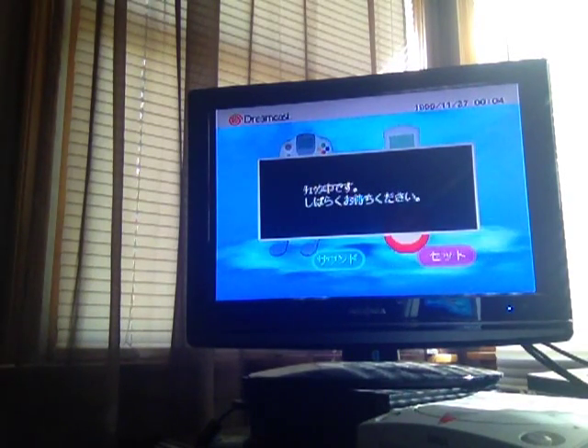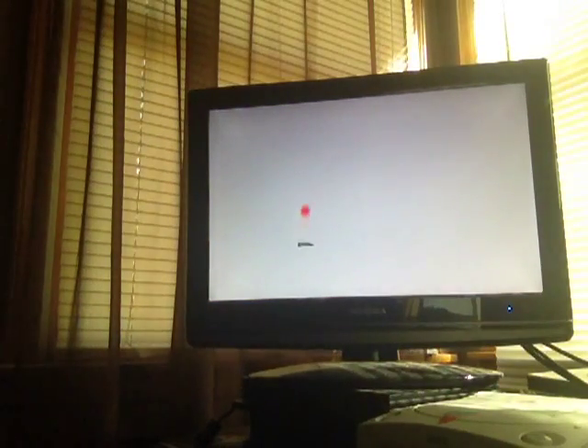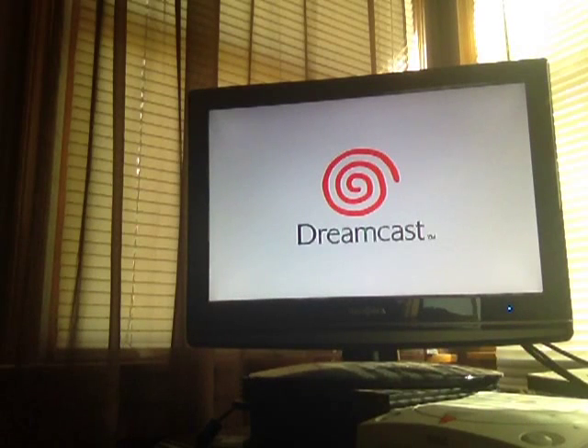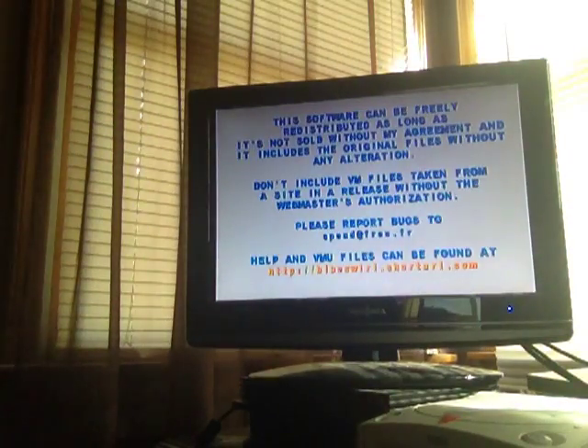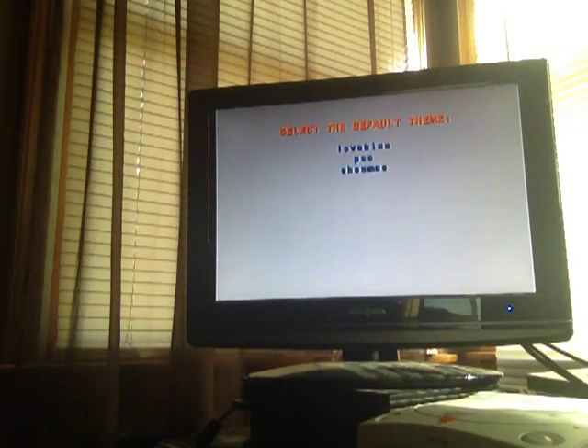This ISO is self-bootable, so it's going to chain-load its operating system right into the system. The Dreamcast will reboot and you'll hear the game load. Big shout-out to SpewD for this tool — thank you very much. When you download the main ISO, it comes with three themes: Love Hina, Phantasy Star Online, and Shenmue. And of course we are going to pick Shenmue, so we get a Shenmue theme for the menu.